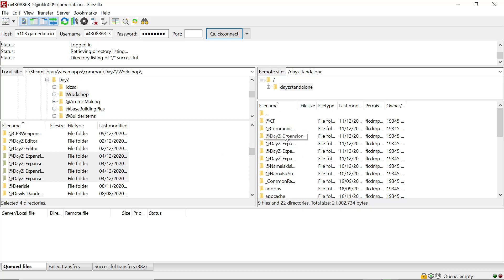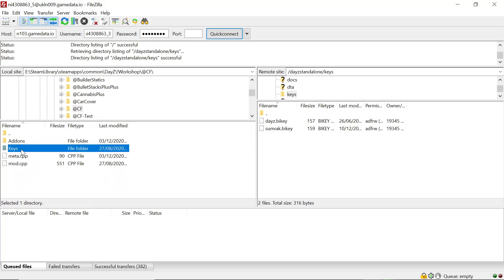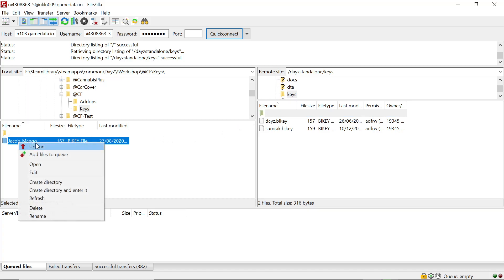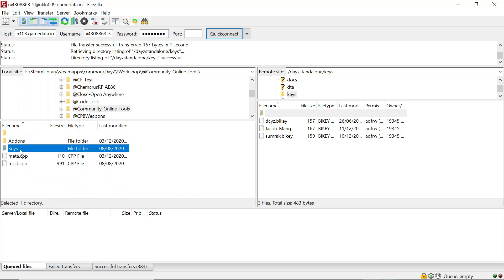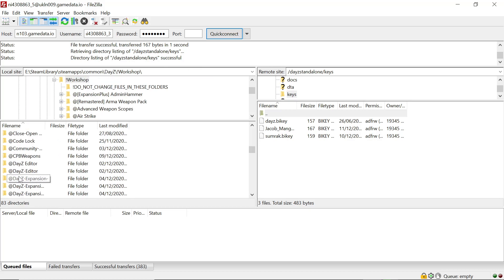Once all mods are uploaded to the server, we'll do the keys first. Go into the keys folder, go to the CF file, into the keys directory, and upload that CF key. Community Online Tools is the same developer so it should use the same key — we can skip that one.